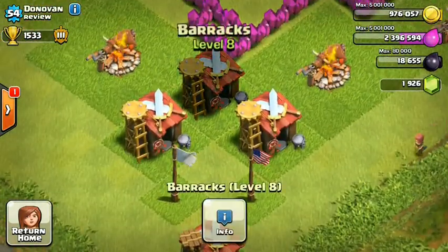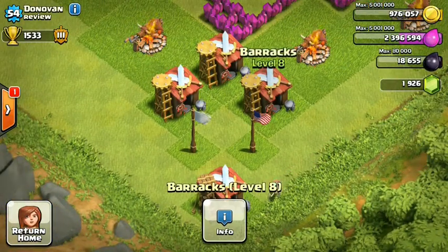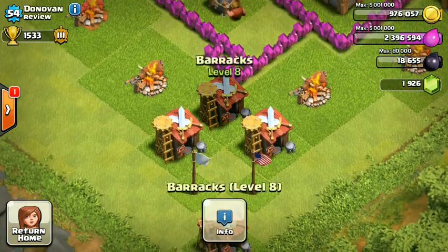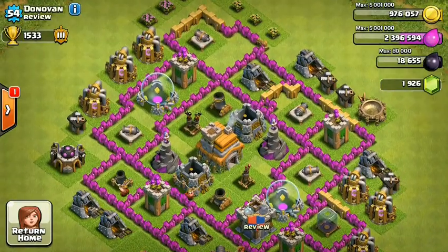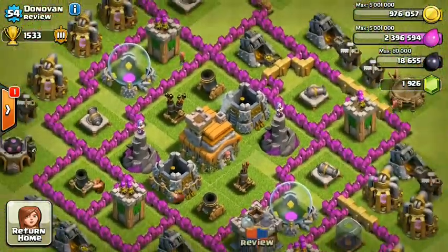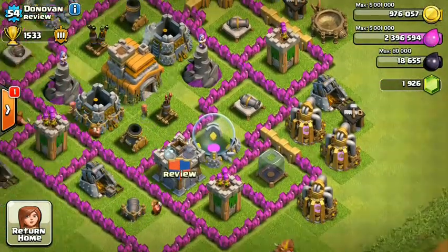I like how your camps are all level eight except for one — get that to eight and you should be getting dragons pretty soon. When you do get dragons, upgrade them to level two; they are very powerful and they're just the perfect air troop.